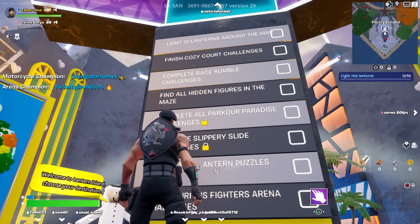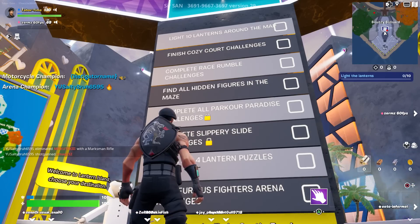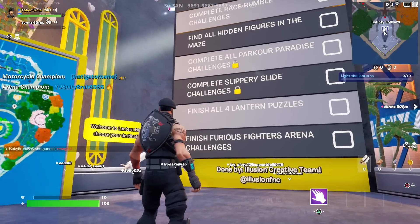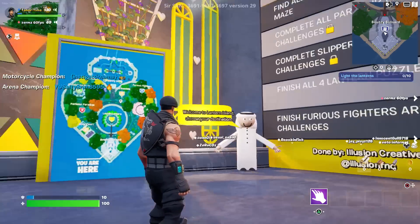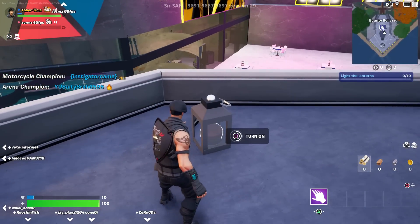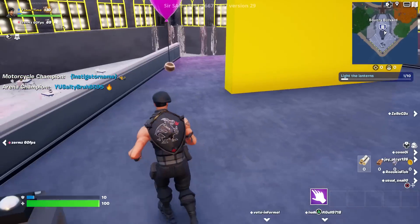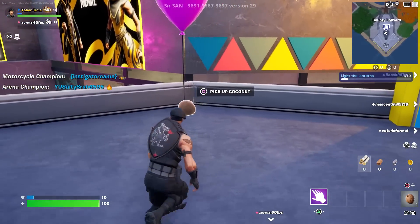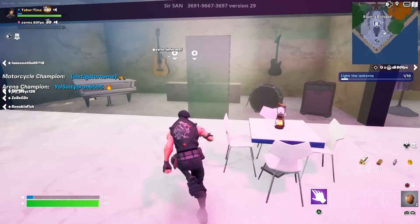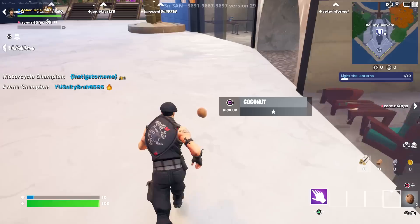Here are the challenges: light 10 lanterns around the map, finish Cozy Court challenges, complete Race Rumble, find all hidden figures in the maze. Those two look like they're locked maybe. Let's light 10 lanterns around the map - that one's already lit. The coconuts are back, I don't get it. Let's find ourselves some lanterns - you can't go in these doors but there are more coconuts on the ground.